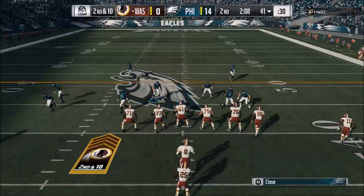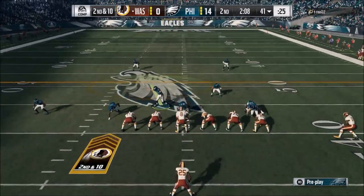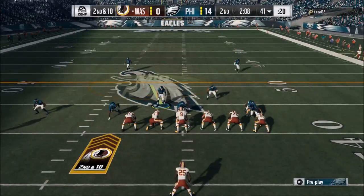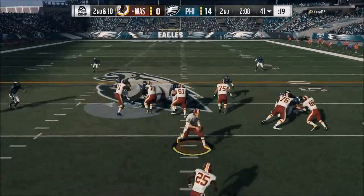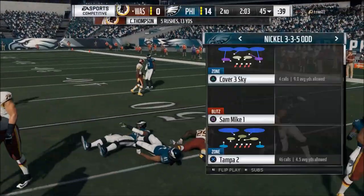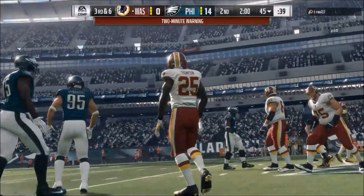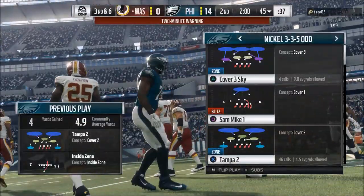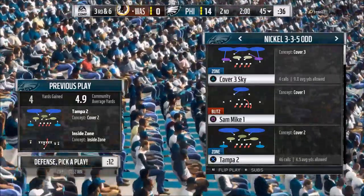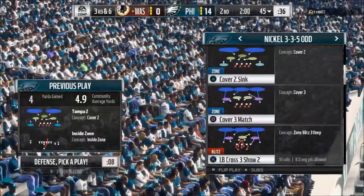He comes back in the same formation, so he's probably not going to go wide trips again — probably a play action play or something like that. I know I've got to be on my guard. He ends up running the ball, actually a really good call by him, but we make a block shed. The question you're really asking yourself is: what is he repeating? What is he doing consistently, especially on defense? Because you don't have a whole lot of time to adapt — only about seven seconds pre-snap to make your hot routes. So you need to come out with a game plan.